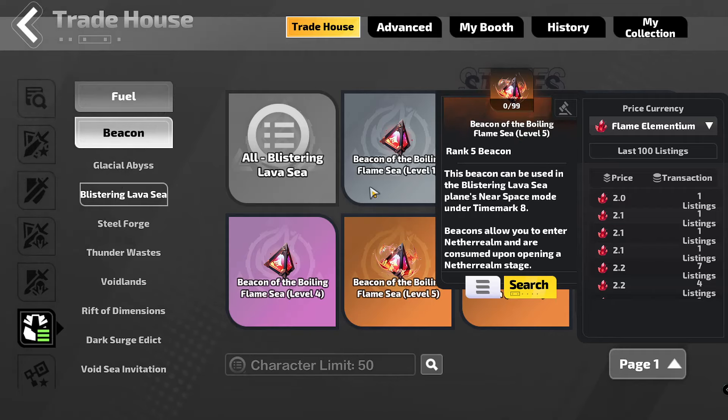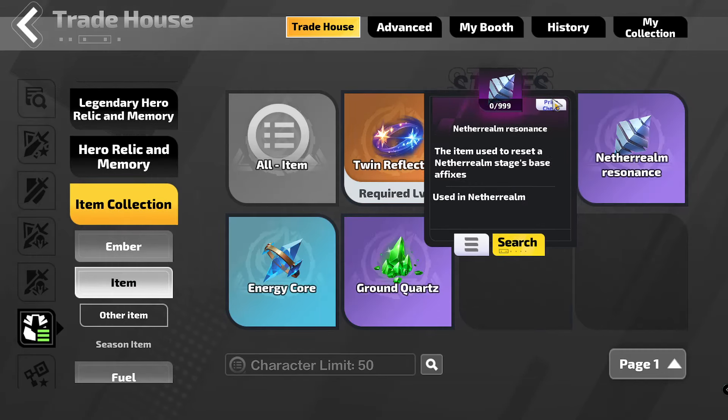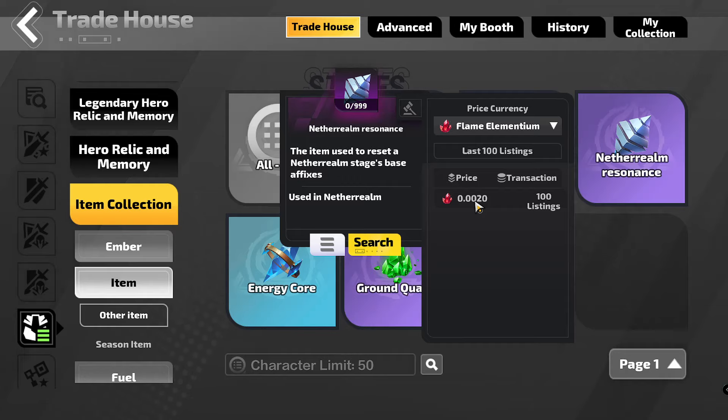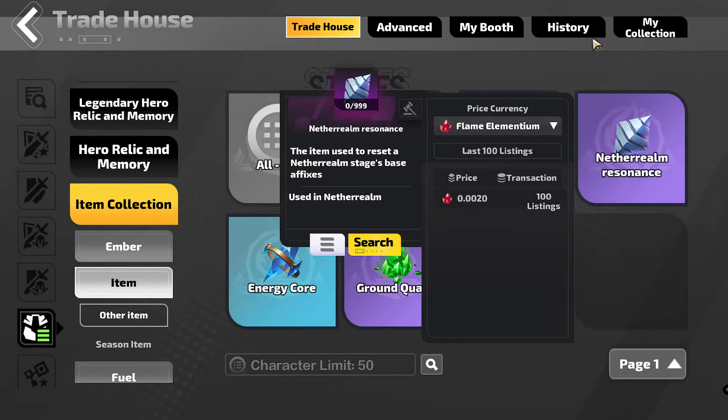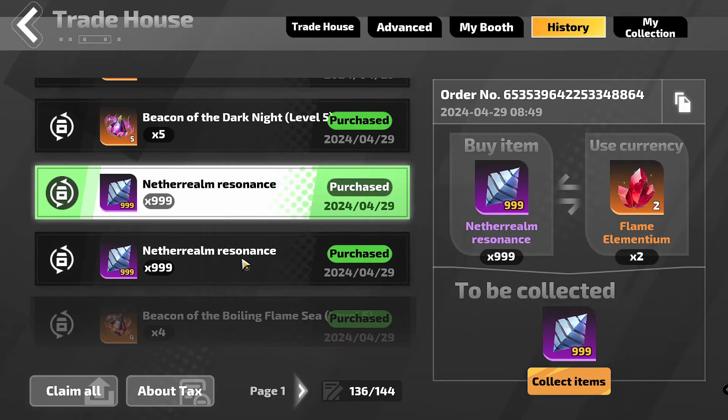So this test will just be running through tier 8, probably 8-0. I don't know if I'll go 8-1 or 8-2 — I'll see what my damage is like, but I'll probably just stick with 8-0. I don't have the NetherRealm card in my deck, so NetherRealm Resonance is currently going for 2 FE for 999. You use like 26 or 32 per map, but the amount you pick up covers up to 8 cost — it's just the extra 16 for that last tick that consumes your stocks. So for 2 Flame Elementium you can fully juice 62 maps, which is crazy.